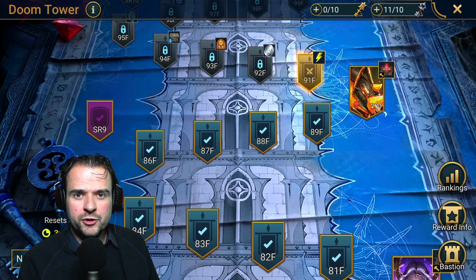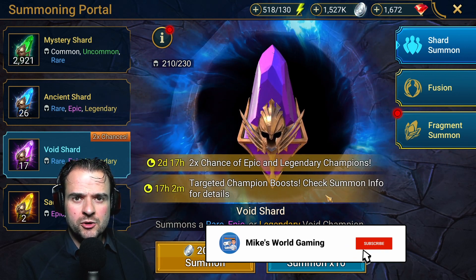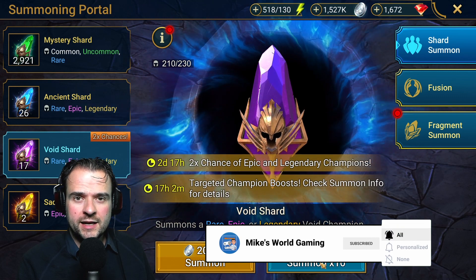I was finally able to get Virges into regeneration gear, which made him able to solo the boss, but it's been quite a journey to get there. Glad I got it done though. I'm just going to do a 10-pull first, then seven singles, and let's see what comes out. Maybe we'll be very lucky today.